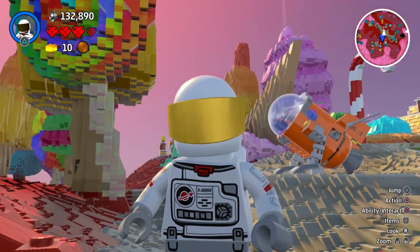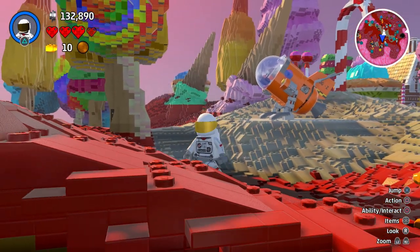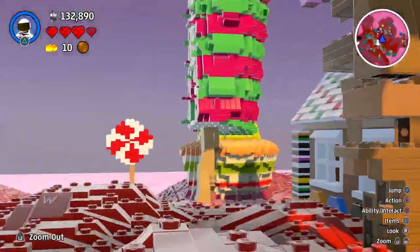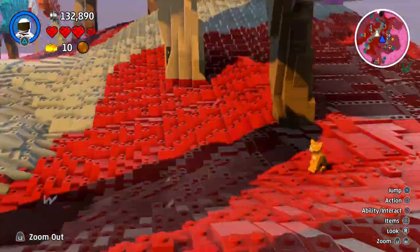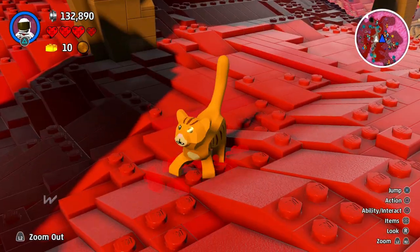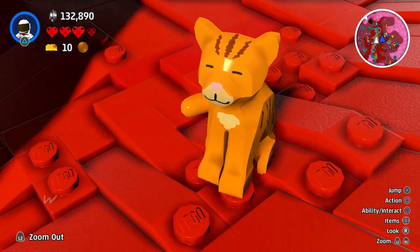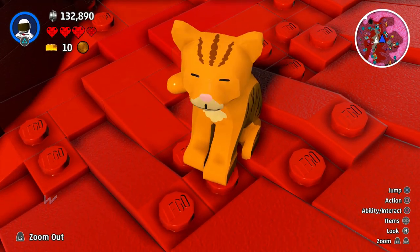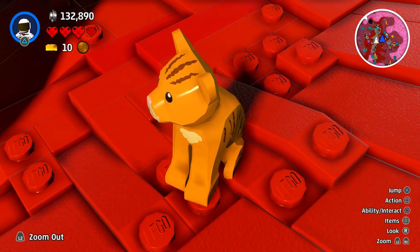Hello, this is Stampy, and welcome back to my Let's Play on LEGO Worlds. I am currently in this rather lovely Candyland, but don't get too comfortable because we are about to leave this land. Little tiny Stampy cat - is it surprising that we found a ginger cat here inside of the Candyland? I certainly do think not.